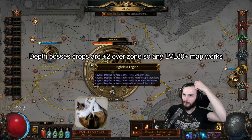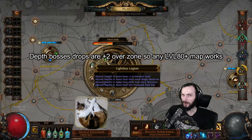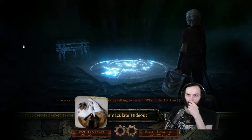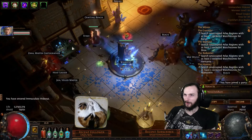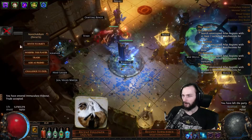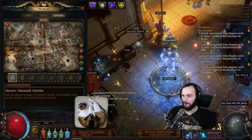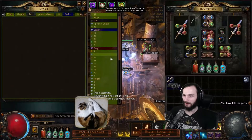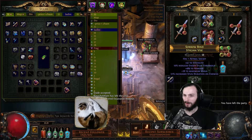Run them in at least level 83 zones - so tier 15, item level 82. Depths are always plus one level so that's 83, plus three from Lightless Legion is 86. And then you're guaranteed an item level 86 Stygian Visor every time you get a Depths. The downside of that node is eventually the market is just going to be flooded with so many Visors that the price is going to come down, and then you're going to have to respec out of it. But the cost to respec out of those nodes is like the price of one Visor, so you cover that cost pretty quickly.